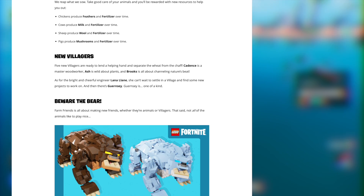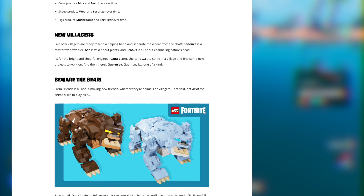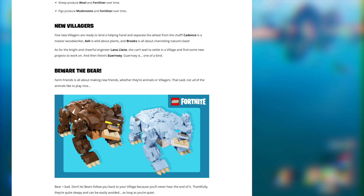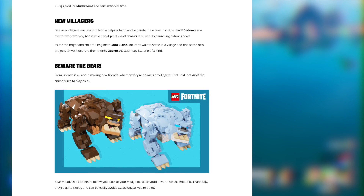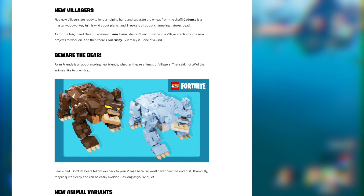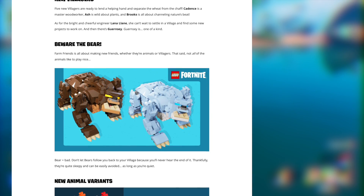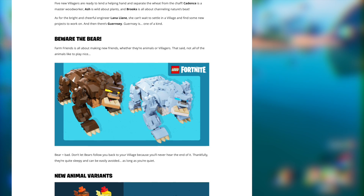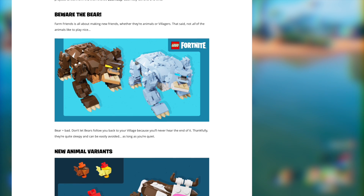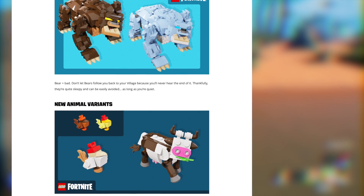They've also added other animals into the game that are not so friendly — bears. You'll see bears out and about; there's a grasslands one and an Iceland one. The Iceland one is more aggressive and deals more damage. They're not friendly and you can't add them to your village, but they give you something fun to hunt and fight along with the brutes.